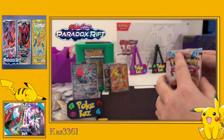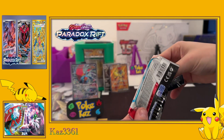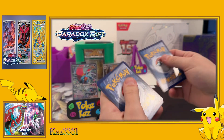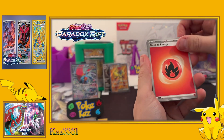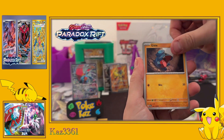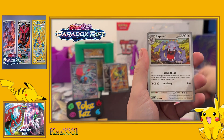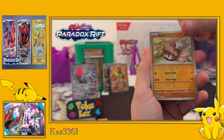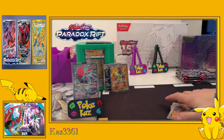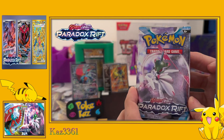Next up - fresh pack, ready to be ripped. Some codes for you guys. Flip over the fire energy - it's Mainfoo, Ferroseed, Gible, Panpour, Slitherwing Ancient, Technical Machine Exploud, reverse Klinklang, reverse Klefki, and holo Ting-Lu. That Exploud is out again and it feels like it's tormenting me.